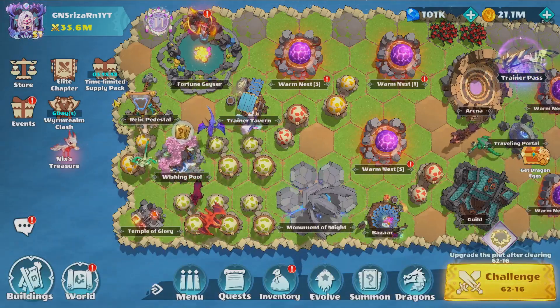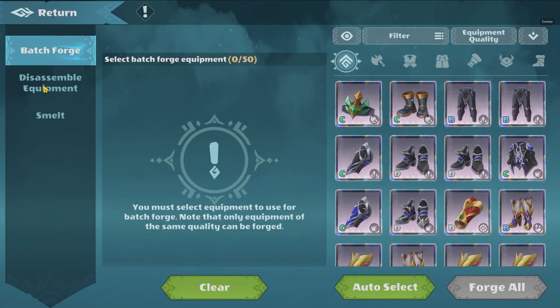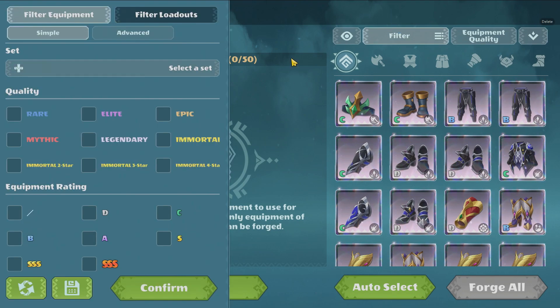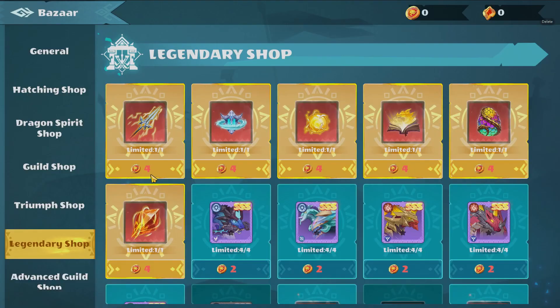Welcome guys. The patch is just out. The new mage equipment system is here, where we can badge forge, disassemble equipment, and smelt equipment. I will do a guide video on how you do this and use your filters in a good way later, so don't miss that out. Hit the subscribe button and now let's check on the summons.